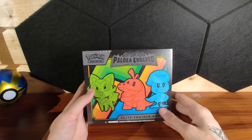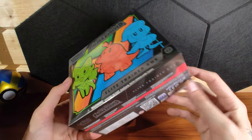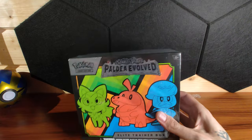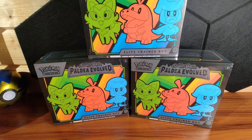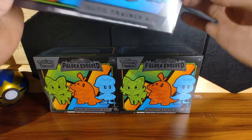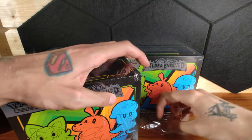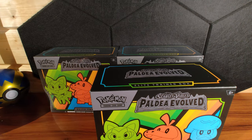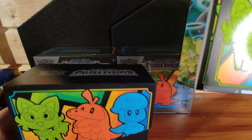Here we go, it's a new season — Scarlet and Violet, Paldea Evolved. We've got three elite trainer boxes to try and get the super rares on day one. Crown Zenith gave good pull rates when it first released, then they dropped off. I'm not actually sure about Scarlet and Violet base — I kind of skipped that one.